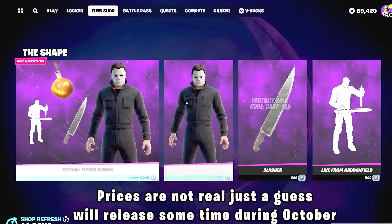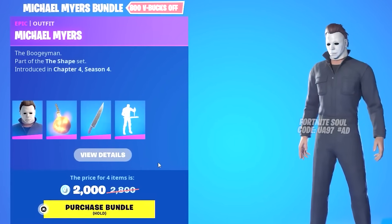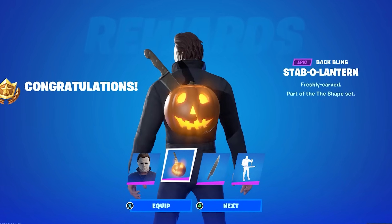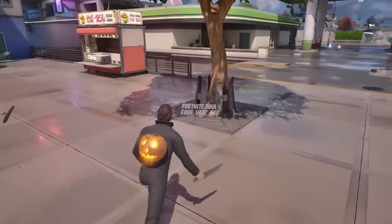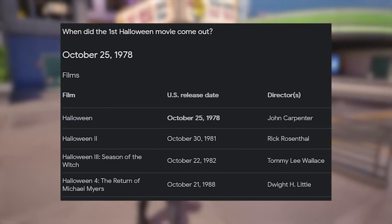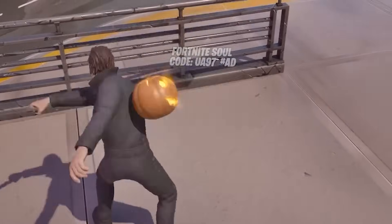Michael Myers will be coming to the Fortnite item shop with all-new rewards you'll be able to unlock. The release date for the skin will most likely be around October 25th, considering that was the official release date of the original movie in 1978. So this is definitely a skin we can expect extremely soon.